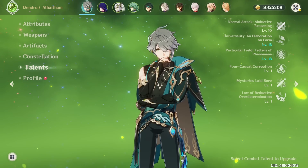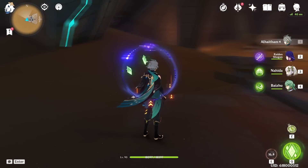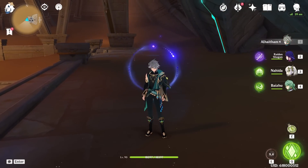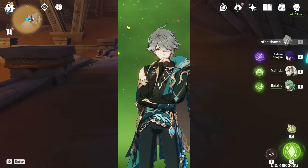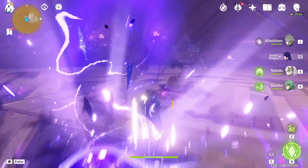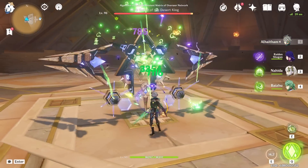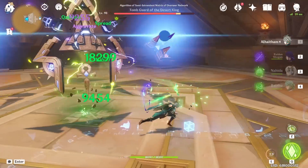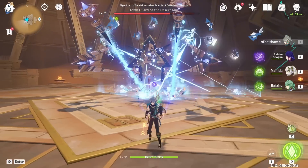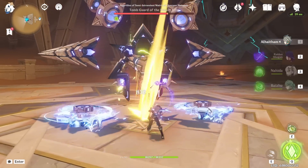Let's talk about Alhaitham's core kit mechanic: his light mirrors. While they are active, not only are Alhaitham's normal attacks infused with Dendro, but he also gains a coordinated attack which he can proc once every 1.6 seconds. These coordinated attacks scale with the number of mirrors active — three mirror, two mirror, and one mirror attacks each deal different amounts. When the mirrors are gone, no further coordinated attacks are applied.